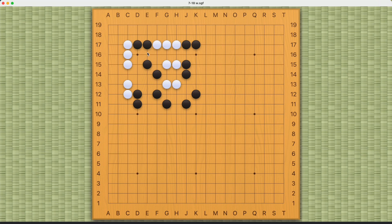Black has this jump, and it's pretty solid. If you try this simple wedge and connect, Black will be able to connect like this. If you try this push, it doesn't work either because Black will have a tiger's mouth. These all are very solid connections for Black.